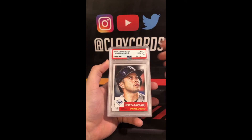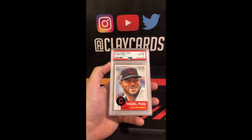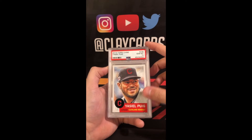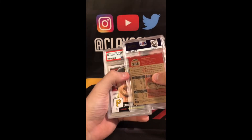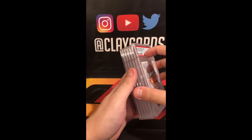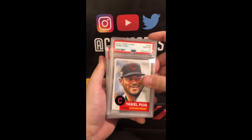Travis Darnod 10. Puig in Indians uniform — don't see a lot of these, that might be his only Indians card. He went from the Reds to the Indians, so I don't know how many Indians cards there are of Puig. 10.